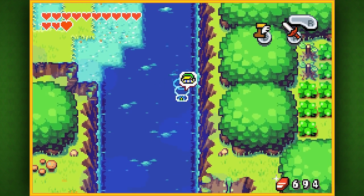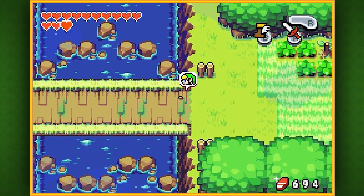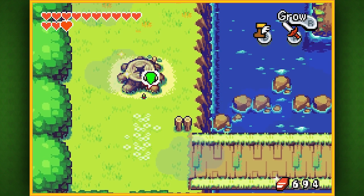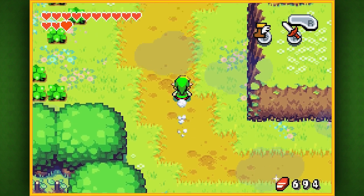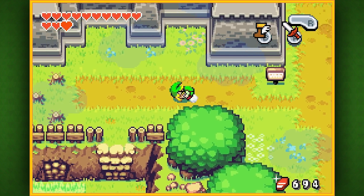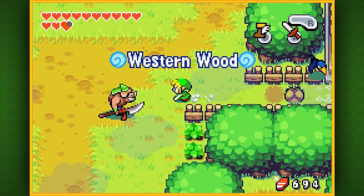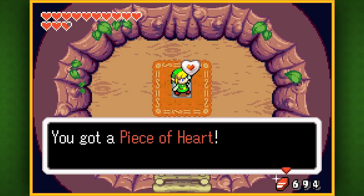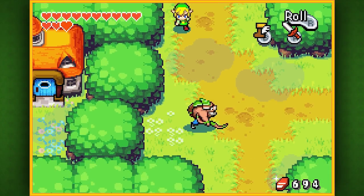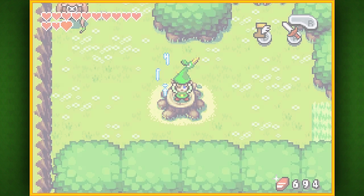Sometimes I do wish there was a quicker way to change size, because whenever you travel a long distance as a Minish, unless there's another portal at the end of your journey, you have to make the same journey back, which gets kind of cumbersome. I know it probably seems like we're spending a lot of time on side quests — and there are a lot of them in this game. But this game only has six temples and we've completed three of them, so we're over halfway done with the main story. That's why it seems like there's an imbalance when there really isn't.